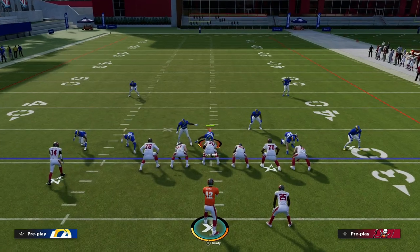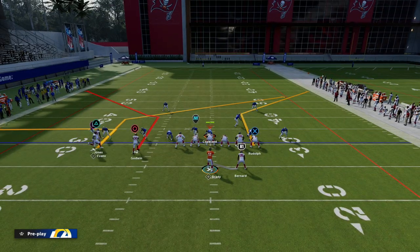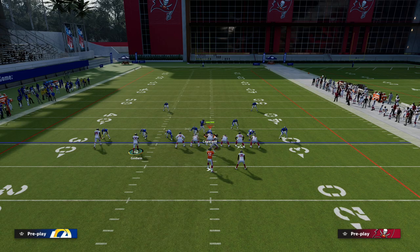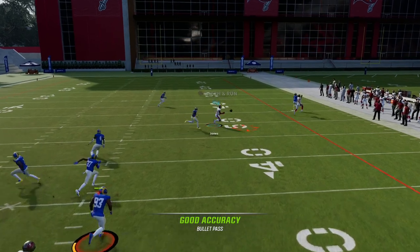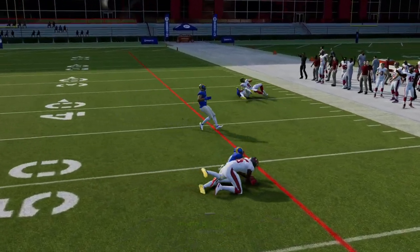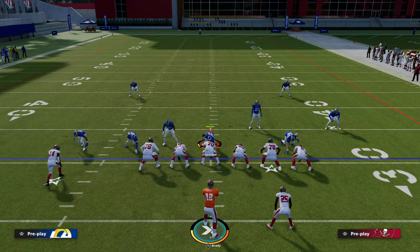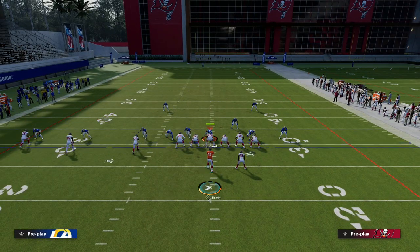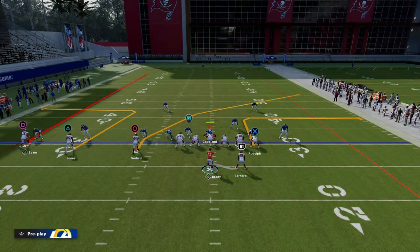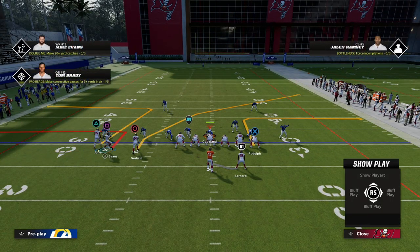That route is the motion over in route, or motion over slant, in combination with a post to the triangle player. This gives you a high-low read in the middle of the field. You snap the ball and a lot of times this post will get open right in that little pocket. The corner route does sometimes win against man-to-man coverage, but it's not 100% consistent unless you have an ability there — so I recommend putting someone like Kyle Pitts on it. You can build around this concept.